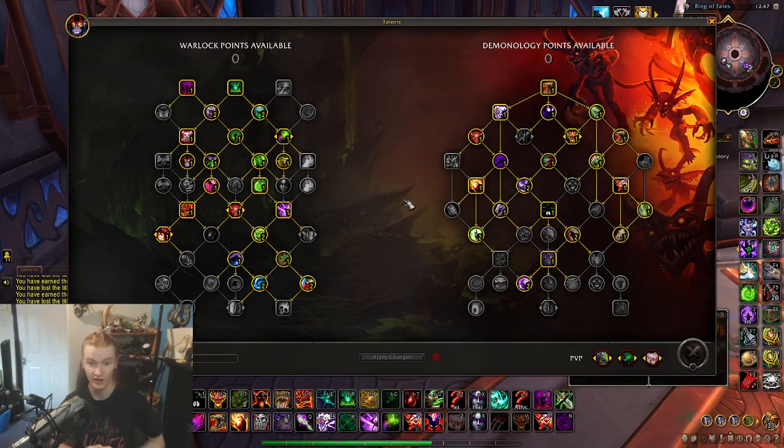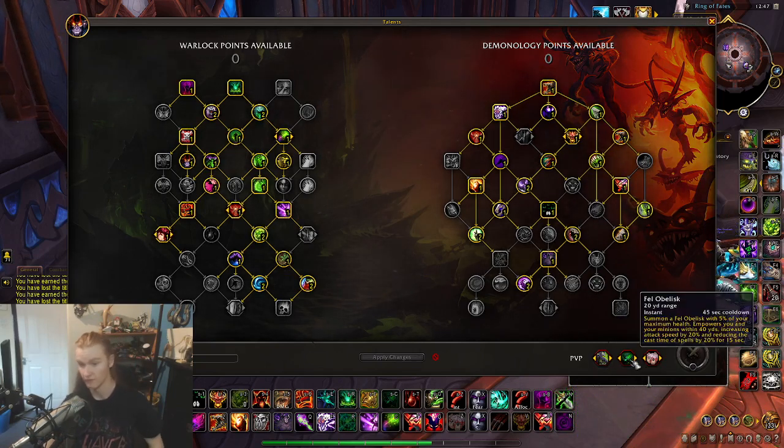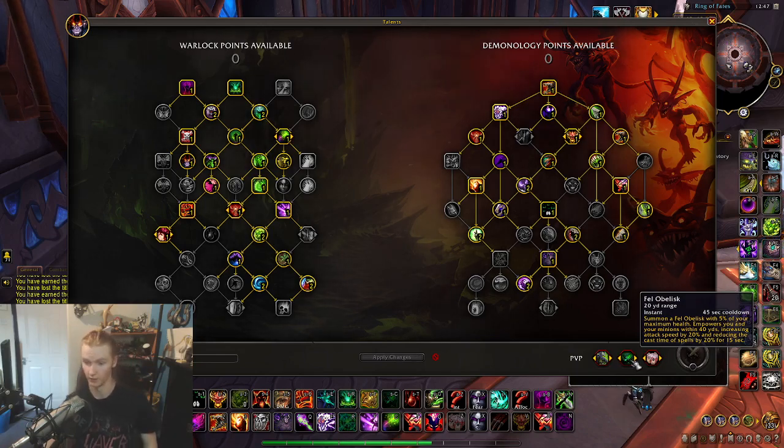The main thing I'm going to go over here is Talents — PvP Talents of course. Taking Master Summoner, Instant Dreads, Fel Obelisk — more damage for your demons and whatnot, increased cast speed, attack speed, whatever. Amazing.